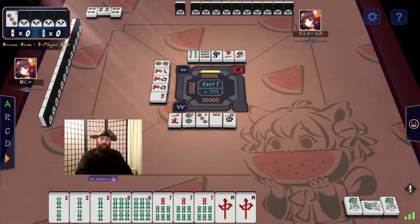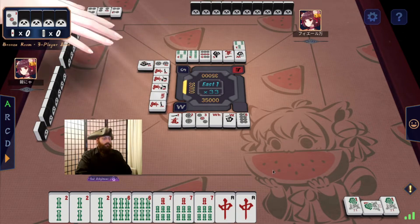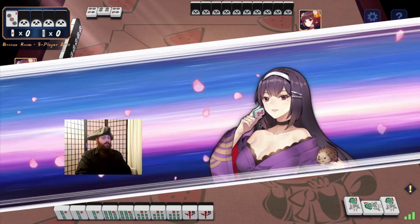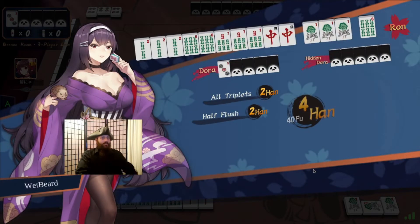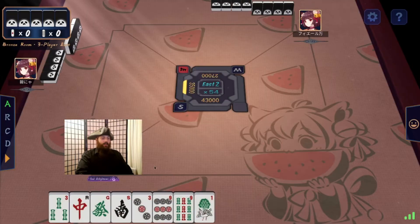Now we're looking for a Red Dragon or a Six. This is a good start. We're already in first.